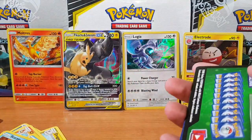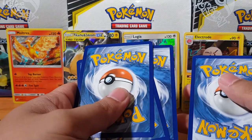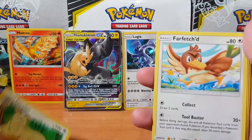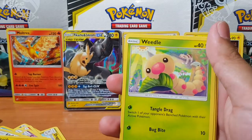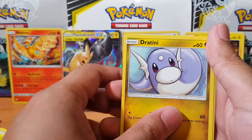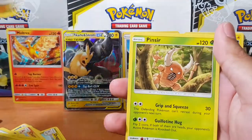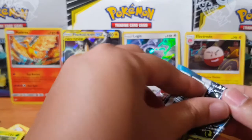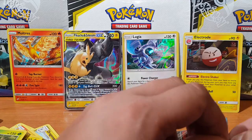Down to our last two packs. Let's go through it quickly — Cosmog, Klefki, Voltorb, Weedle, Vullaby, Dratini, Alolan Exeggutor, Pinsir. There's a lot of Pinsir in this set — I've noticed I seem to get a lot of them. That's probably the troublesome common in this set.